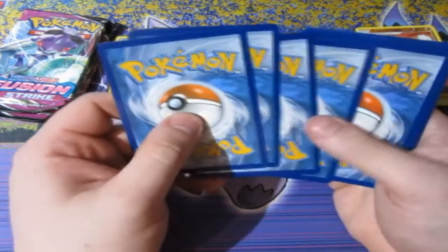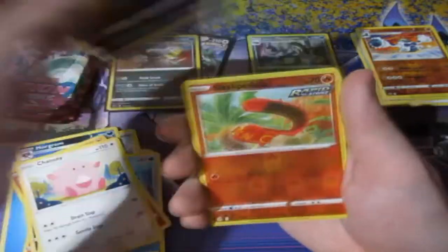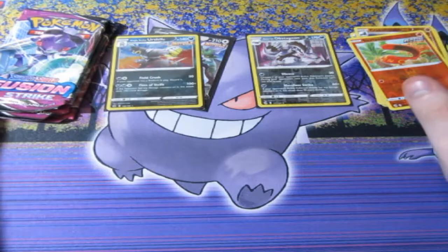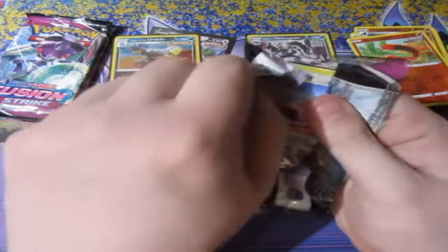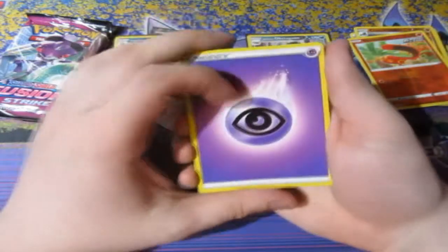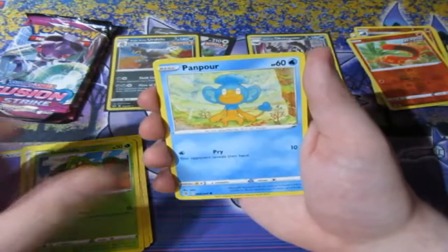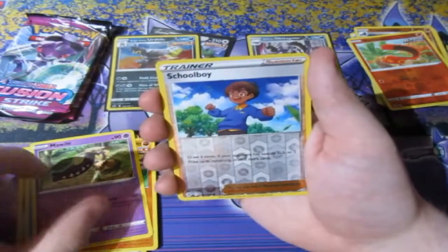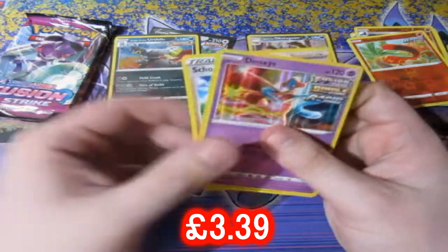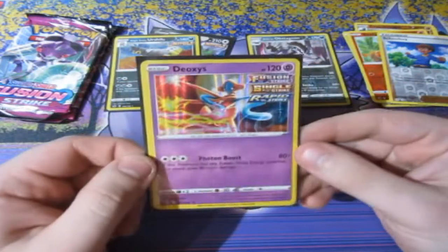I'm hoping to get at least one holographic out of the Fusion Strike set. If we don't, I'm not crying over spilt milk. Three packs left — let's hope luck keeps going to the very end. Psychic Energy, Judge, Makuhita, Skarmory, Swadloon, Marowak, a Reverse Foil Schoolboy, and Deoxys! Oh my god, that's the second Deoxys I pulled today. But nice — we've got ourselves three holos now! Deoxys is actually a really good one, I'll take that any day. Awesome!